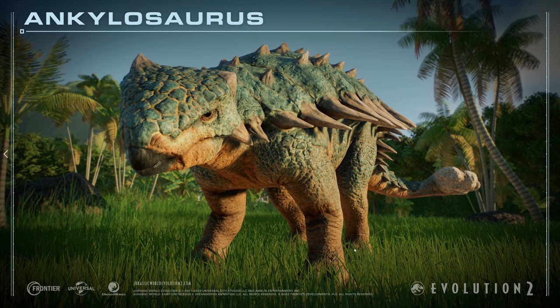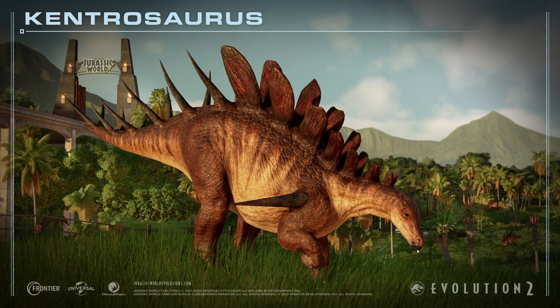Der nächste Screenshot ist von Bumpy – das heißt, der vierte neue Skin. Dann haben wir hier eine neue Variante, das ist der Kentrosaurus. Boah, der sieht echt nice aus hier. Die rot-schwarzen Stacheln. Gefällt mir richtig gut.